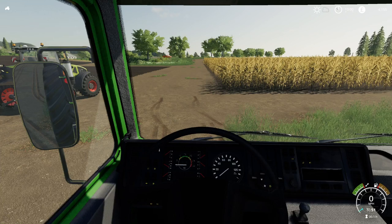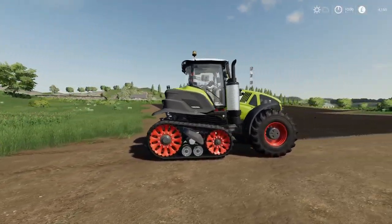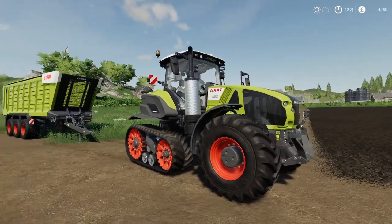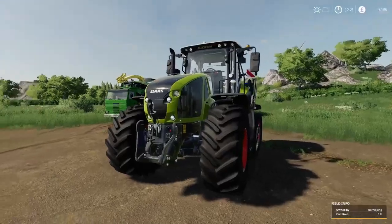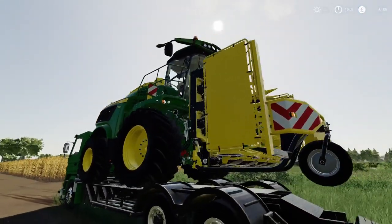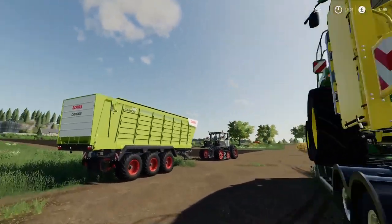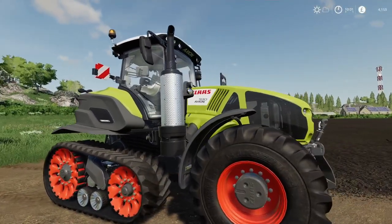The first mod we're looking at, and we're going to do a first-look mod review on, is the CLAAS Axion 960/930 — we finally got it out for console. The other one we're looking at is the John Deere 9000 series forage harvester with the John Deere 390 Plus header.